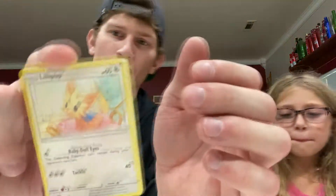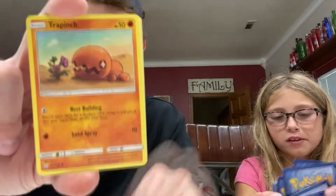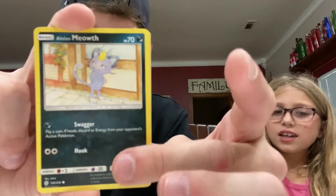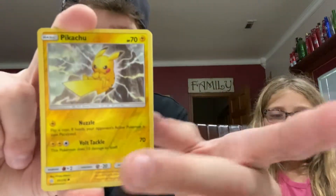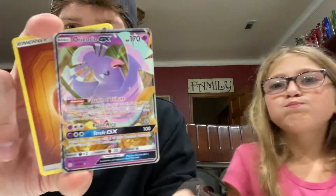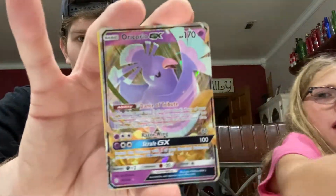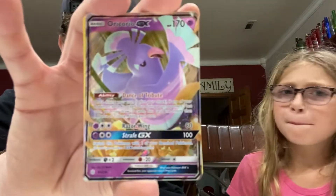Cosmic Eclipse is the one where we got our first Charizard. Is it the Charizard and Braixen? I think there's a rainbow rare Charizard and Braixen in Cosmic Eclipse. We didn't get the rainbow rare version of that. Pikachu — reverse hollow — and oh, it's not a reverse hollow but — it's an Oricorio GX. It's not a full art but it's a GX card, it's still pretty nice and it's a pretty purple bird. I like it, it looks pretty clean.